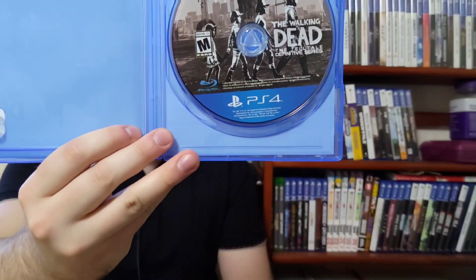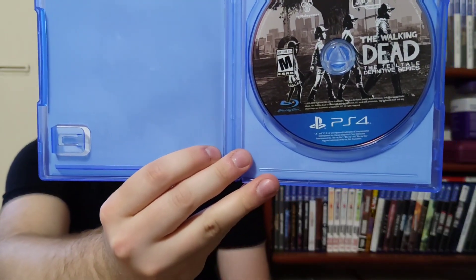As you can see with most games of this generation, not a whole lot happening in the box space, but I do quite like the box art. You get the zombie on the front, and then you have Clementine — different stages of Clementine's life represented in the cover art.